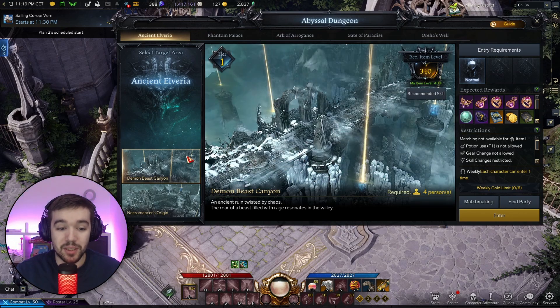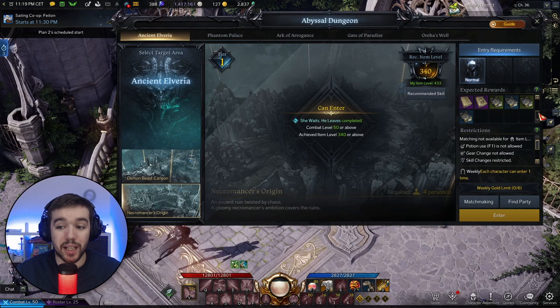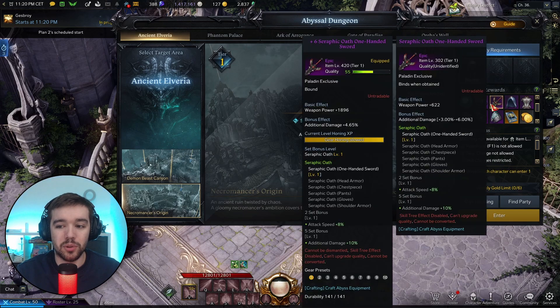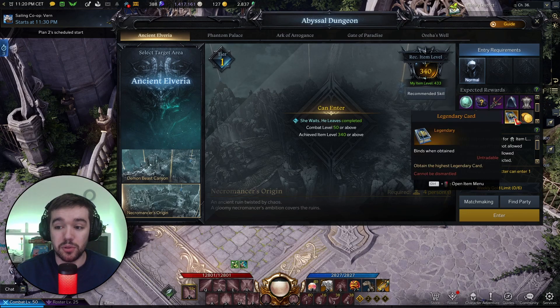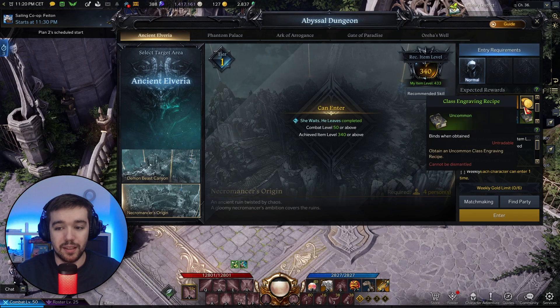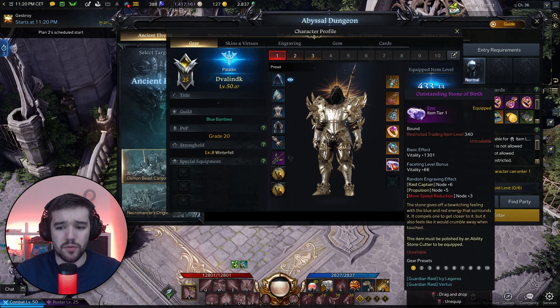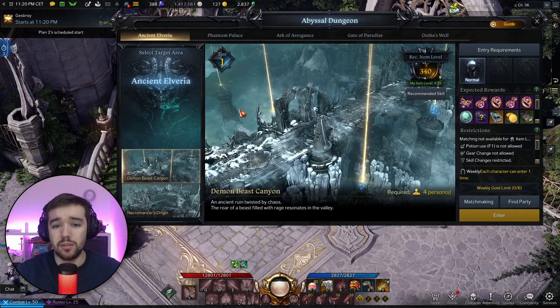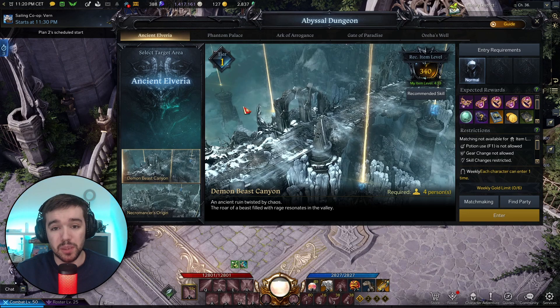So you do Demon Beast Canyon first and get the currencies to craft your epic gear, then Necromancer's Origin where you also get crafting materials and can actually drop gear directly — including weapons and legendary cards, gold, engravings, and an epic ability stone giving around 1300 vitality. Doing the first two Abyssal Dungeons will give you a full epic set. Even once you have that, they still reward gold.